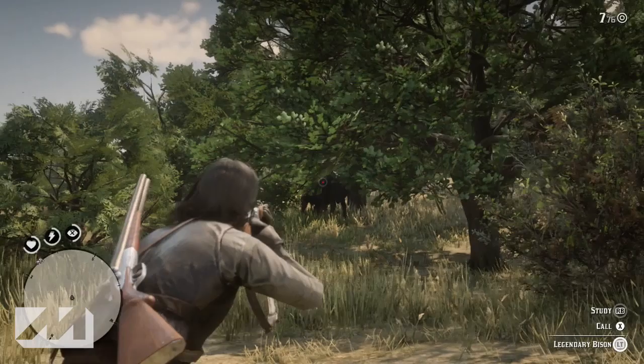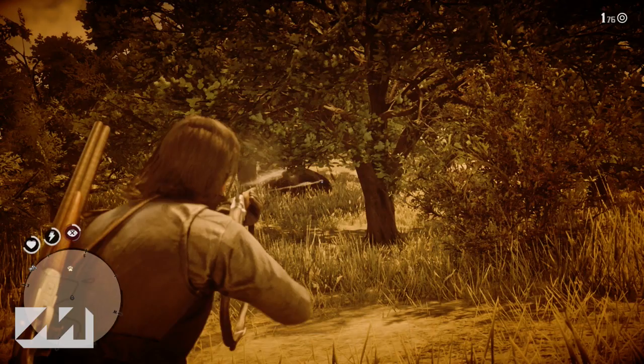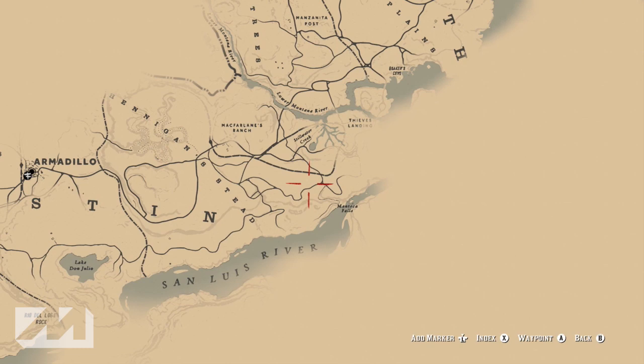Just like the legendary white bison we found on the north end of the map, this guy is just as big and just as difficult to kill. He's a little bit more challenging to find — he's got a bunch of bushes and trees he's hiding in, unlike the white bison that was out in the open with just a few snow-covered trees. This guy's a little bit more of a challenge to find, but once you find him you should be able to take him out pretty easily.